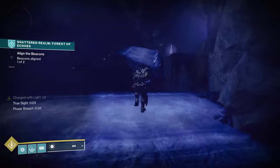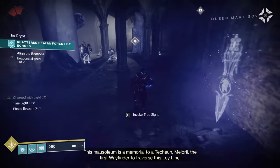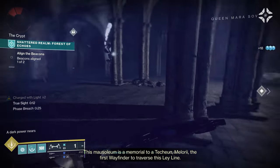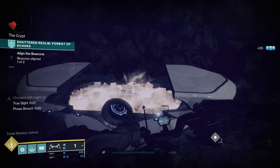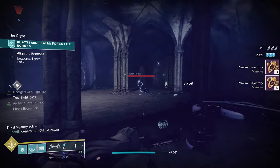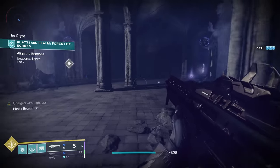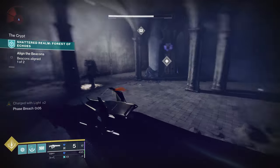Follow this guy right here. Make sure you run over to the right-hand side and dunk it. While Truesight is active, my advice is just run back here to this back corner and grab this chest — which will be a Trivial. Now you're going to have a big knight that spawns once you dunk that. Kill a few of the adds and just be ready for the big guy who spawns — he's the one who's going to kill you. He will disappear — he's going to land on my head.